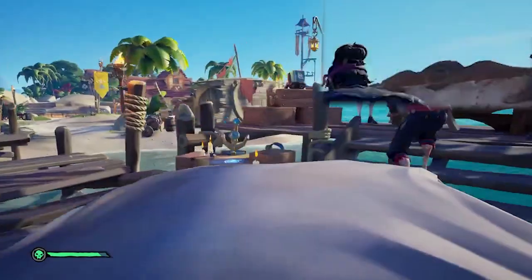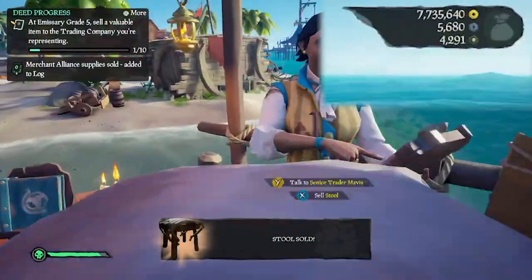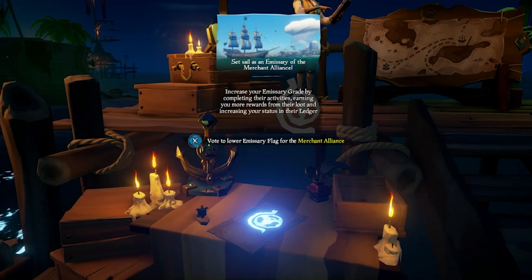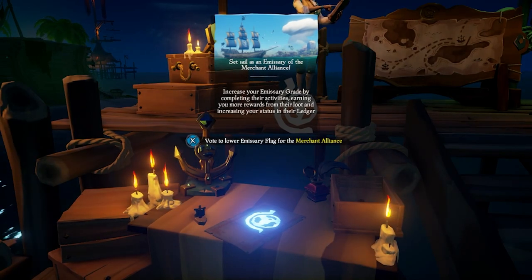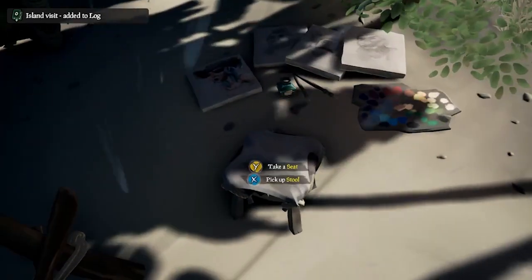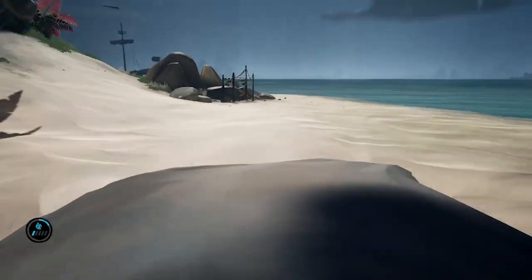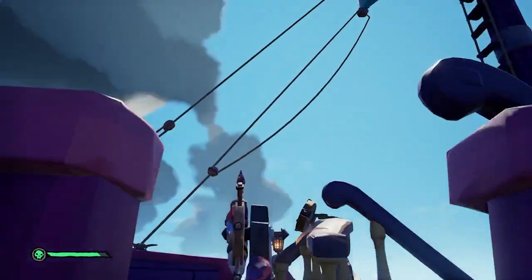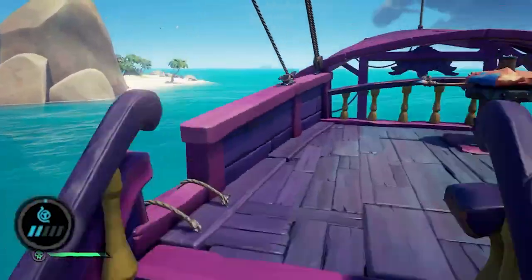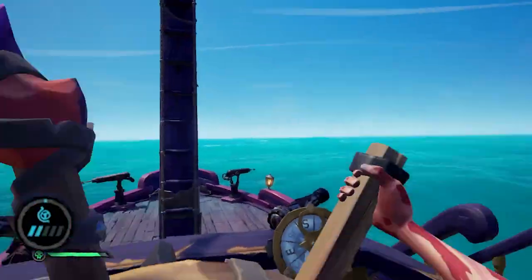Back to stools. You can sell them to the merchant trader or at Reaper's Harbour for a small amount, so pairing it with an emissary gets you that little bit extra, and we opted for the merchant. As we spawned in at Sanctuary Outpost, we visited Sailor's Bounty first, where we found two stools. From here, we ventured south to Crescent Isle and Mermaid's Hideaway to find two more stools. After placing the one from Mermaid's Hideaway on our boat, tier 2 was acquired.